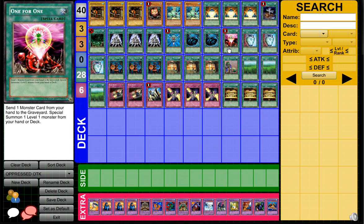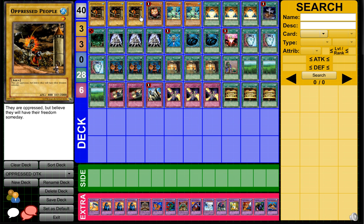You also have One for One, which is pretty good. Basically the deck just revolves around getting out Oppressed People by special summoning one, then Inferno Reckless Summon.